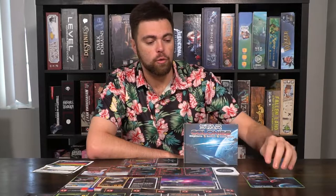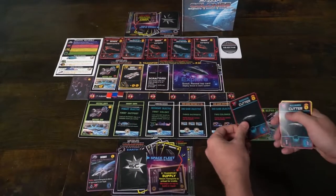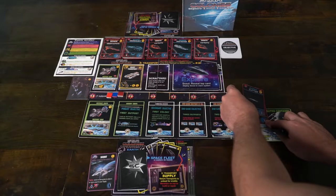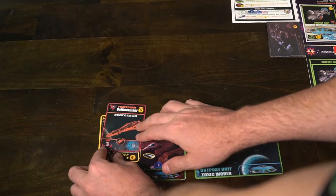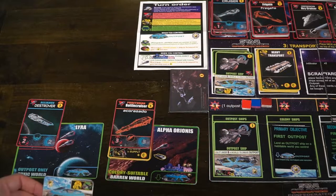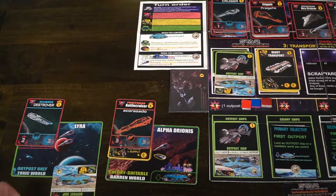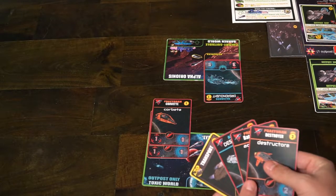You'll place your scout on that location in the support area, and then if you would like, you can add additional stuff in the deploy phase. You'll have cards in hand like cutters, corvettes, and destroyers that you can place down in the support area, as well as placing down resources like your transport to hold additional resources to buy better stuff on your next turn. You can also place down your outposts — on a toxic planet, for instance, it can only hold an outpost, not a colony ship. In the deploy phase, you're also able to pick up any of your ships from your planets or from your hand and place them down onto an opposing planet in order to attack.